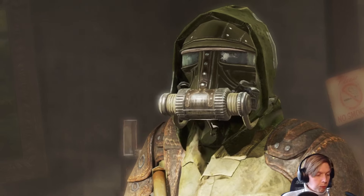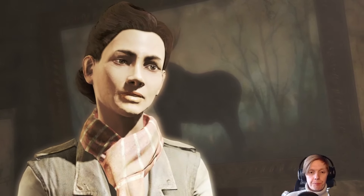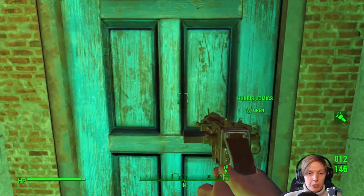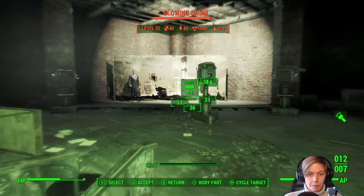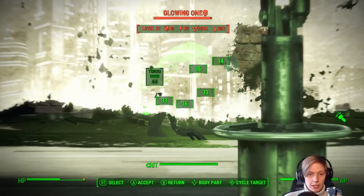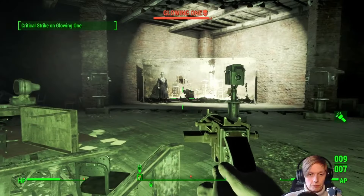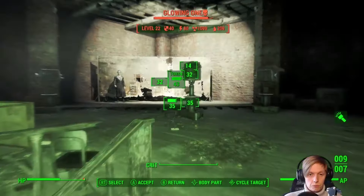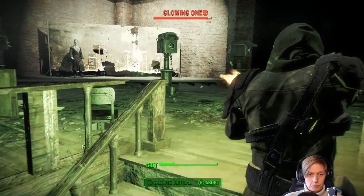Arriving at the detective agency I failed to persuade Ellie due to my 1 point in charisma, but eventually I got the mission to go and save Valentine from the subway station. Since I passed Hubris Comics on the way I thought why not just have a look inside, grab a little bit of loot — what's the worst that could happen? This did not end well. When I did almost no damage to the glowing one and was down to less than one magazine of bullets, I decided to just leave and come back later.